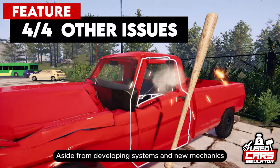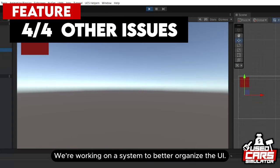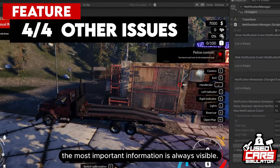Aside from developing systems and new mechanics, we're working on the visual elements of our game and solving other issues. We're working on a system to better organize the UI — as we add more mechanics, different windows start to overlap. We're making sure that the most important information is always visible.